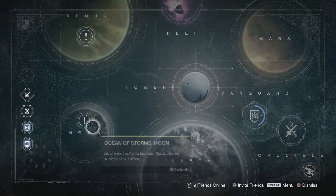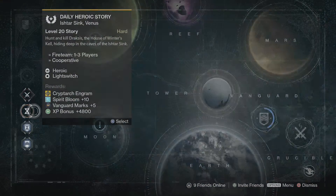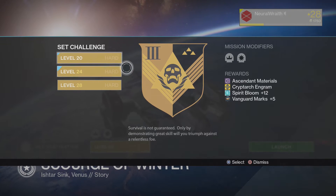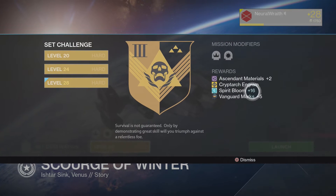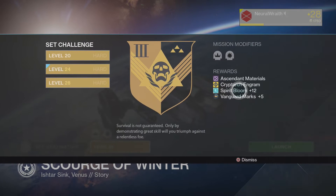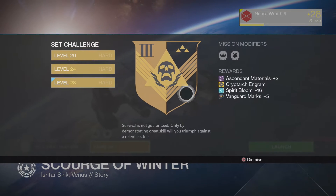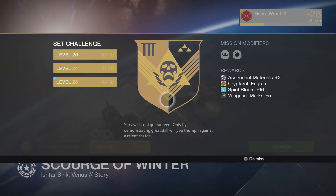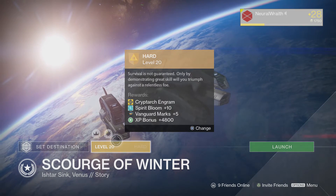So going around the Cosmodrome you pick up spin metal, going around the moon you pick up helium, you go around Venus you get spirit bloom, and you do the daily — you get spirit bloom, 10 of it. Let's see if it scales. It does — it scales, fantastic. So doing the level 8 is going to get you 16. Doing the level 24 is going to get you 10. Doing the level 20 is going to get you 10. So like everything else it scales up — the harder difficulty you do, the more you get, except for the Vanguard marks which is still five. So get some mates, do the level 28 version and you'll be done. Nice and easy.